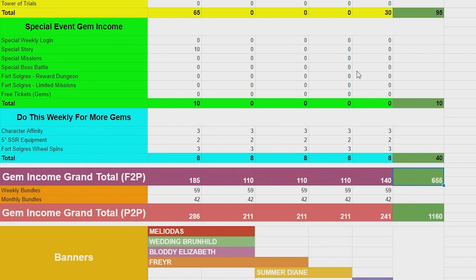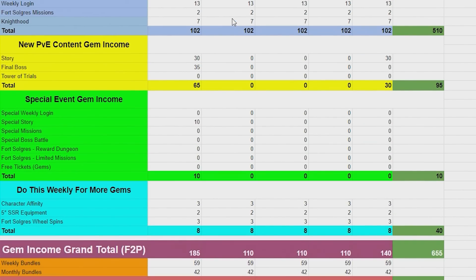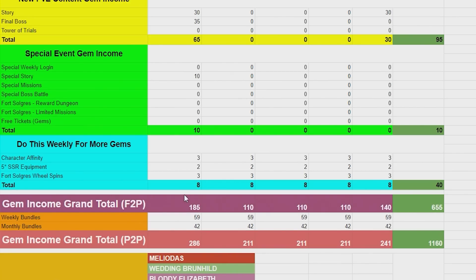By then you'll be able to amass enough for any banner. If you want to summon for Freyr you can and still have enough to save. You have four more weeks with the Anni, so if you're saving for that you'll be fine. If you're saving for Freyr and wondering if you can reach pity before he leaves, you will be able to acquire a 185, 110, and 110 before he leaves — that's about 400 gems, so not bad.